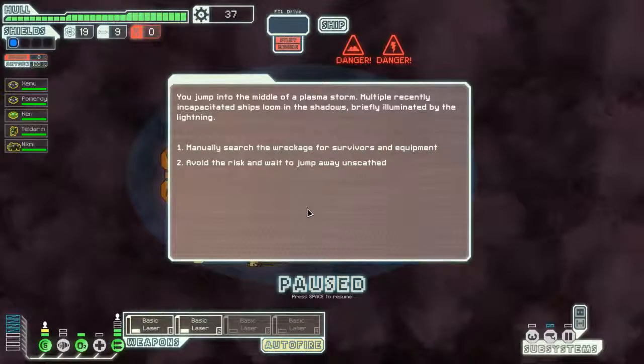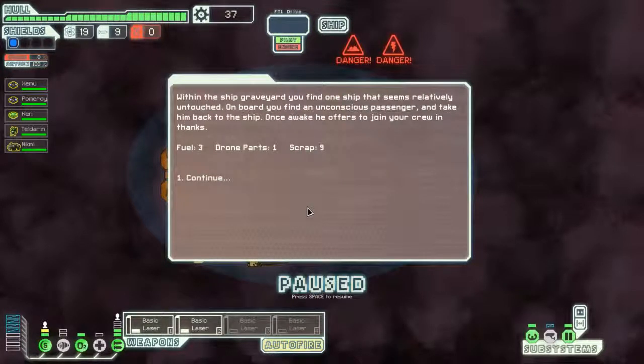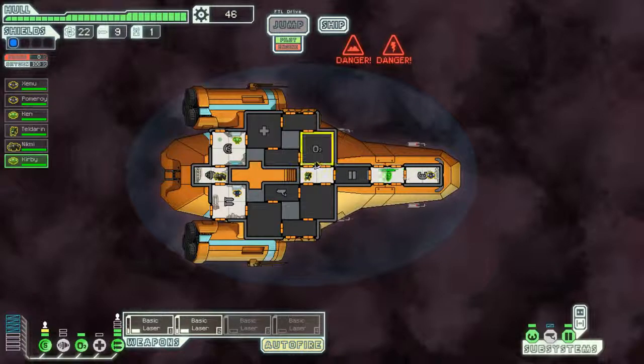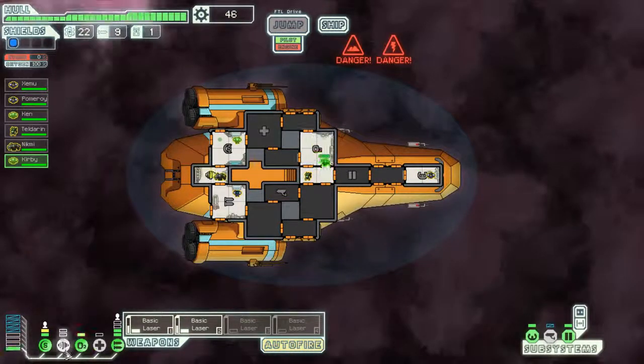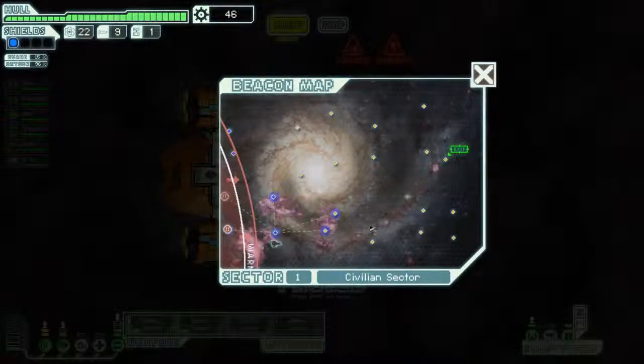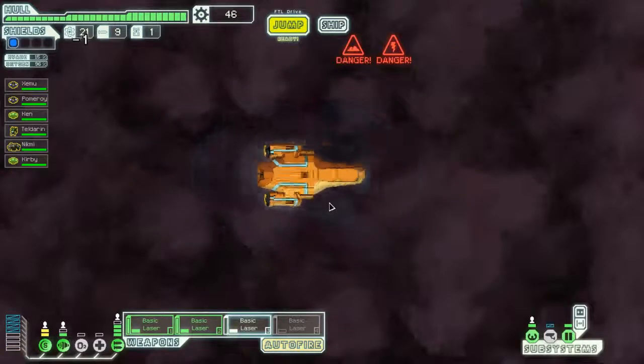Oh no — searched the wreckage, should have bought piloting. We get a passenger — a Zoltan. Now we have magically two-powered Zoltan shields, which works for me. Let's keep going.